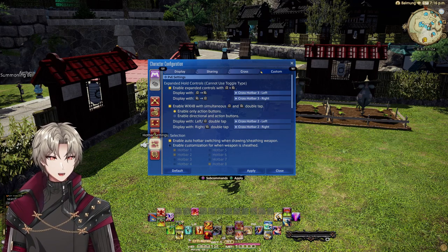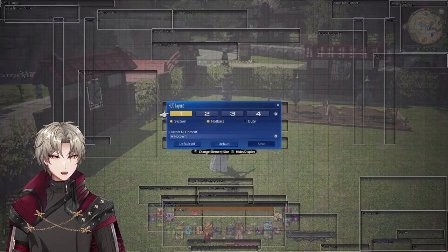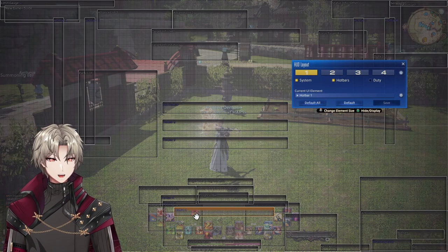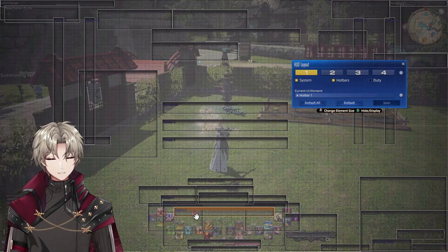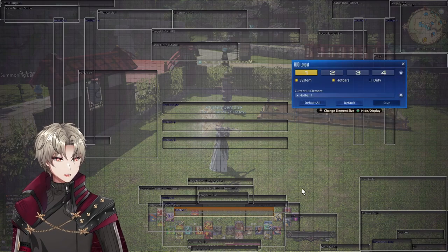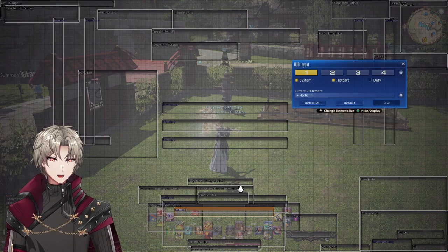Set these all up on your HUD as you want. As you can see, this is my HUD. You'll notice I have this regular hotbar 1 down here at the bottom. That's very important, so make sure you have that enabled so you can see it — at least one hotbar.